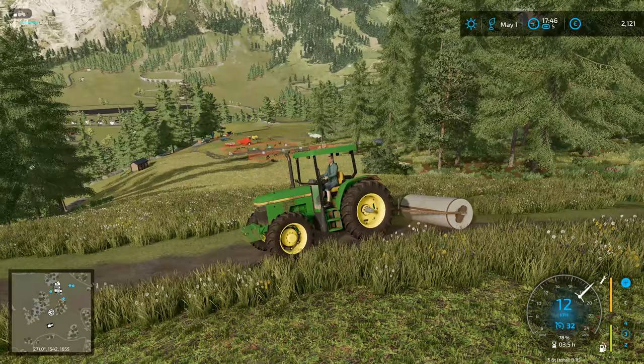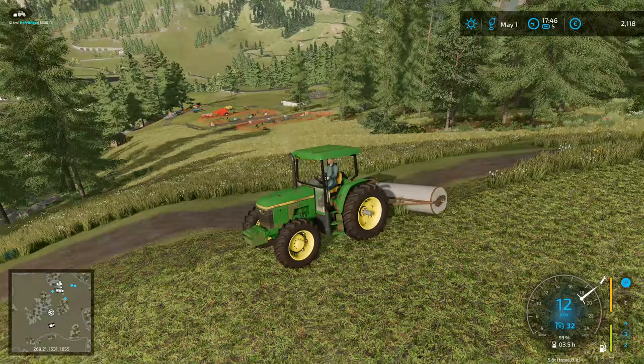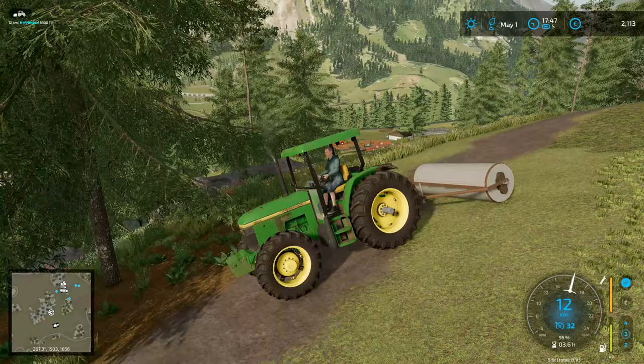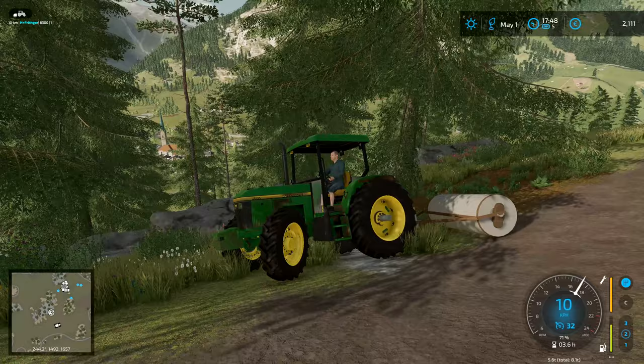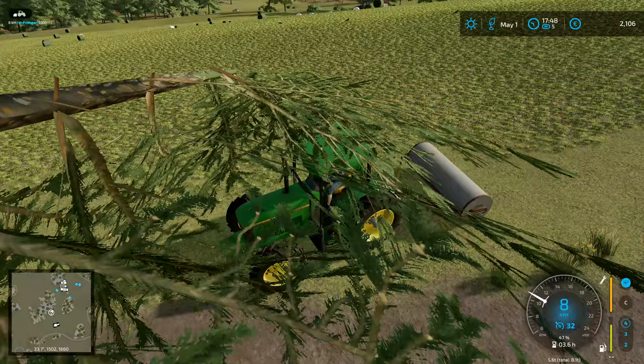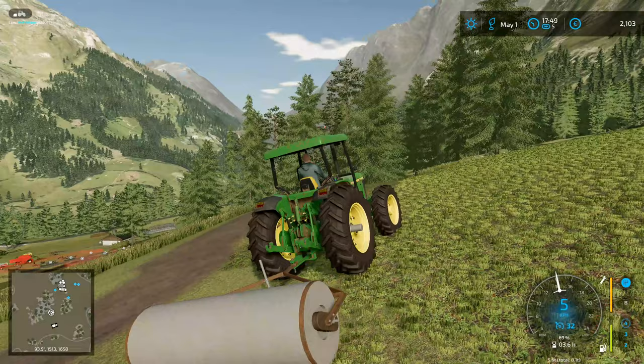Rolling at the top of a really steep hill like that — absolutely, completely, 100% safe. No problems there at all. But the rolling is working, which is a lot better than it used to be, because it didn't used to actually work on this map. So we have had some significant progress and we now are able to do our rolling. And this tractor is strong enough, just, to drag that roller up the hill as well and do what we need it to do.